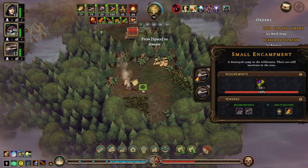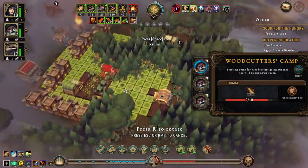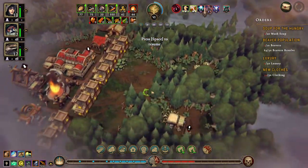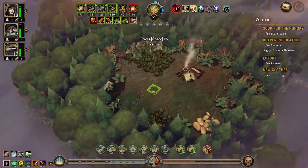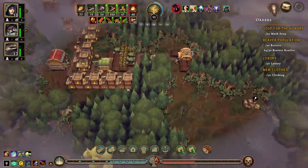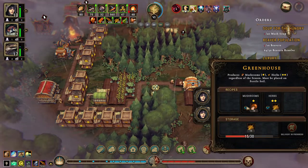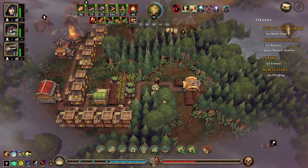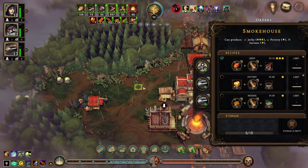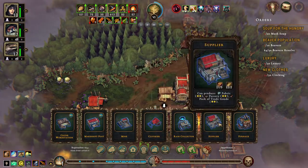We opened this - we already sent people there, and there are actually two farm thingies here. Let's move up here - this is a little bit dangerous but that's fine. There are a lot of farms here. We need more herbs. Do we have any buildings that we haven't built that we want to build? A supplier maybe?